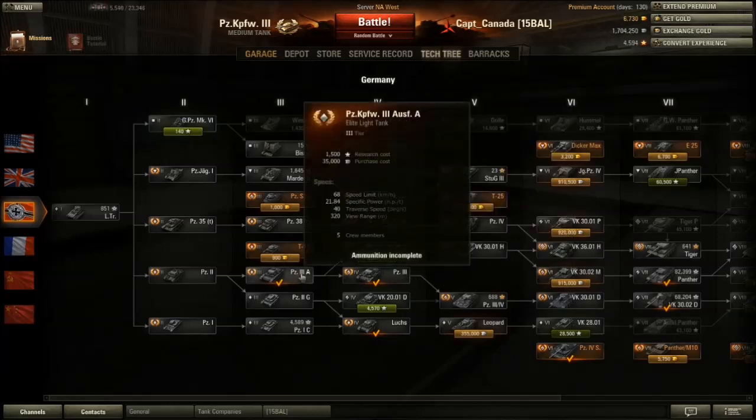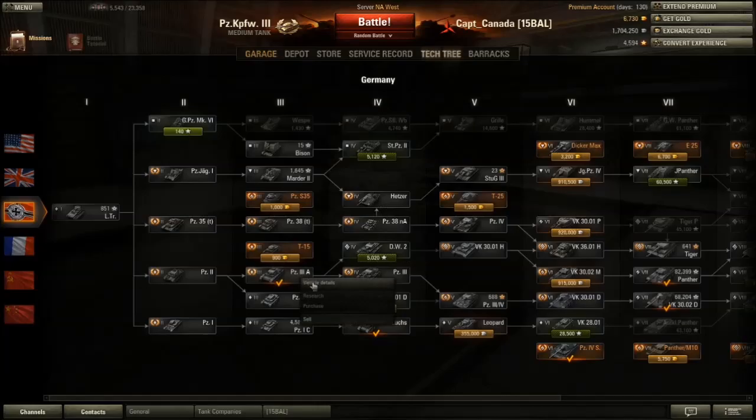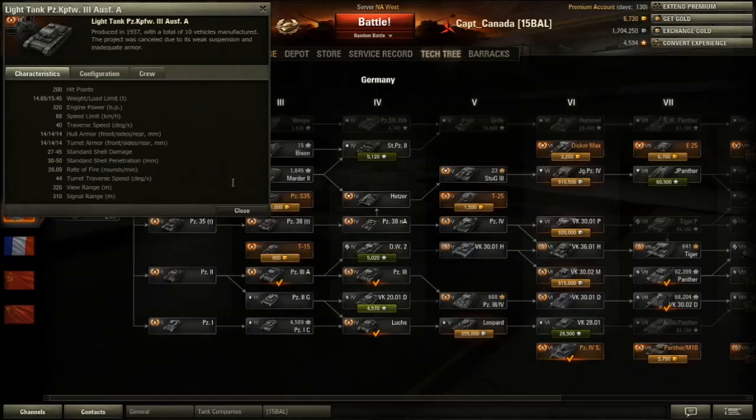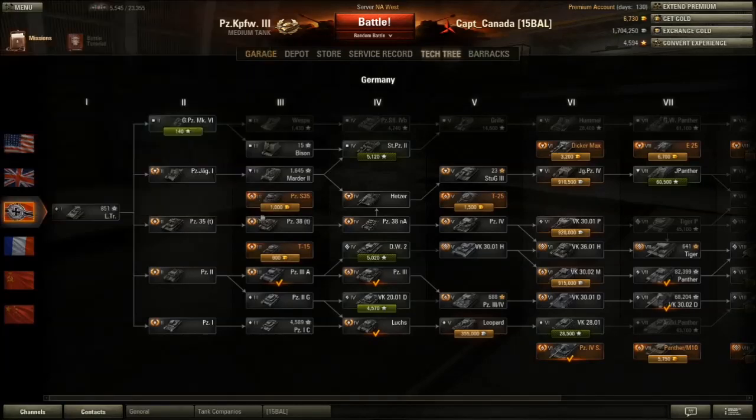To get the Panzer III, you have to go through the Panzer III A, which is like the prototype Panzer III. It had inadequate everything and it sucked. So you have to suffer through this tank to get to the Panzer III, or you can go on to the Brückenwagen.